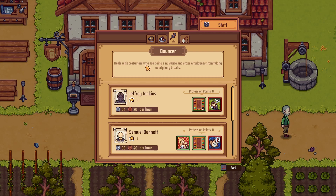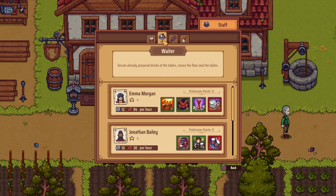Jonathan Bailey — plus 6% price of aged drinks, friendliness reputation with orders, but can carry one fewer drink. Then friendliness, price of wine, floor cleaning speed, less table cleaning speed. Alley — reputation when the tavern is clean, price of little-aged drinks, floor cleaning speed. Bouncer deals with customers who are being a nuisance and stops employees from taking overly long breaks.